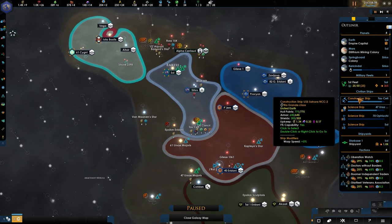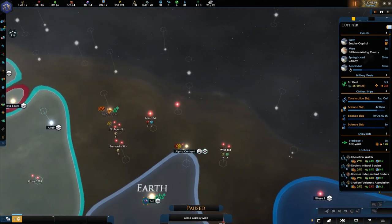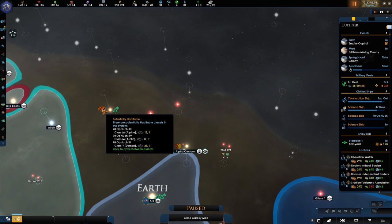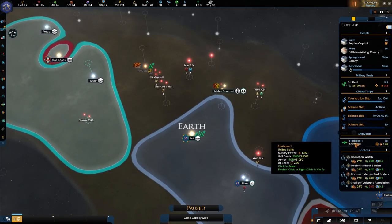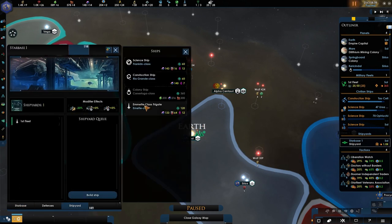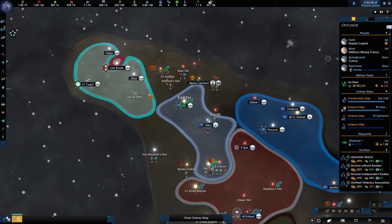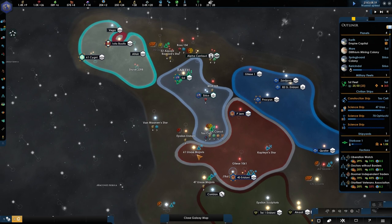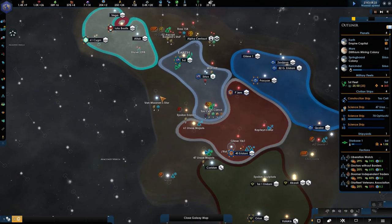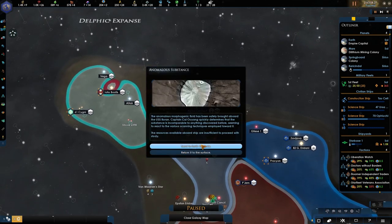We've got three science ships and we only have one construction ship, and he is no longer able to keep things going. There are a bunch of planets in here that could be interesting to us. I think it's good if we start building a second construction ship. We are making two influence each month, so we're somewhat doing okay. Now we see the Vulcans are snaking to our south, and these guys could be a problem as well.